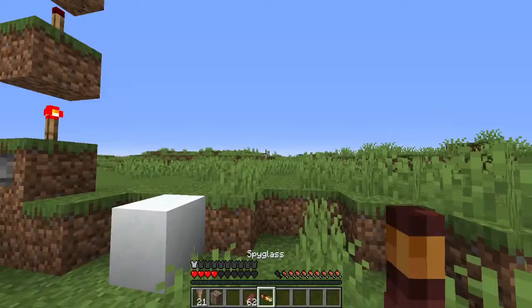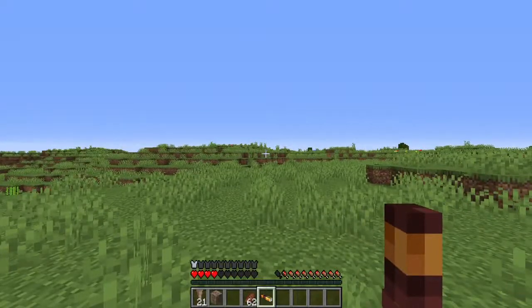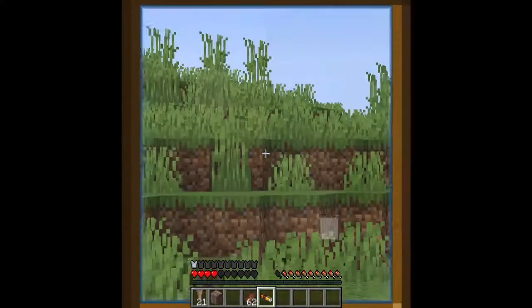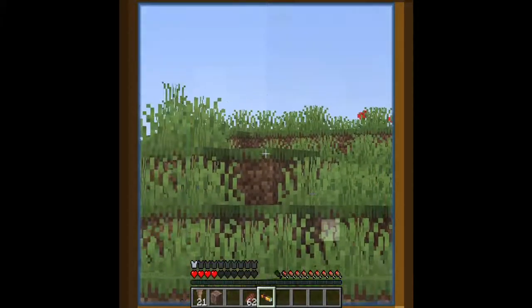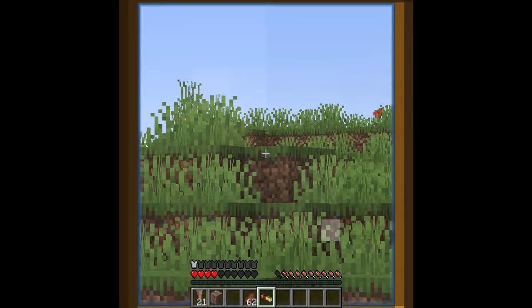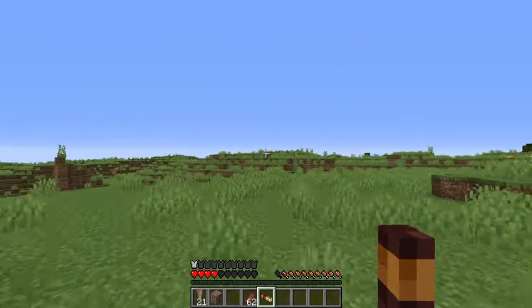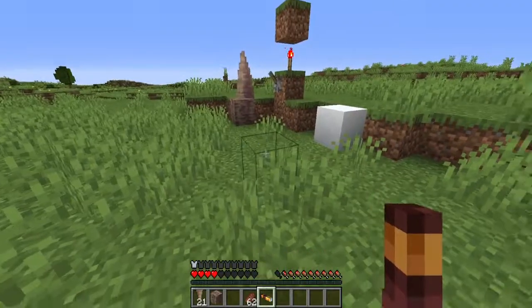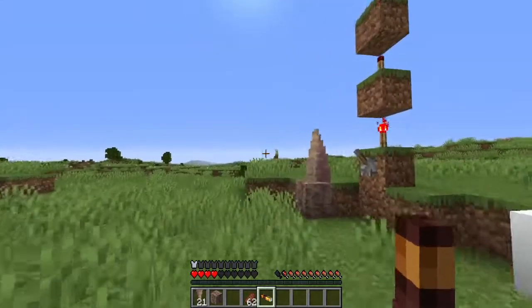The spyglass — last I checked they changed something with it. Previously it was a circle overlay, but circles don't exist in Minecraft, so they changed it to be a square. It's literally Minecraft now. And that concludes the snapshot features: dripstone, powder snow, bundles, and the spyglass update.